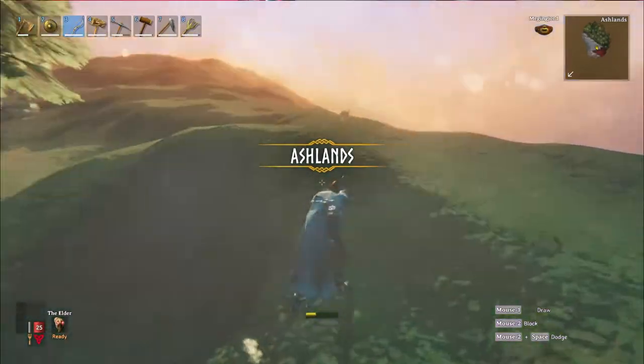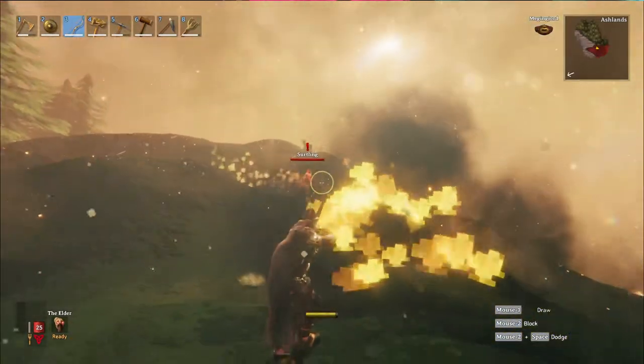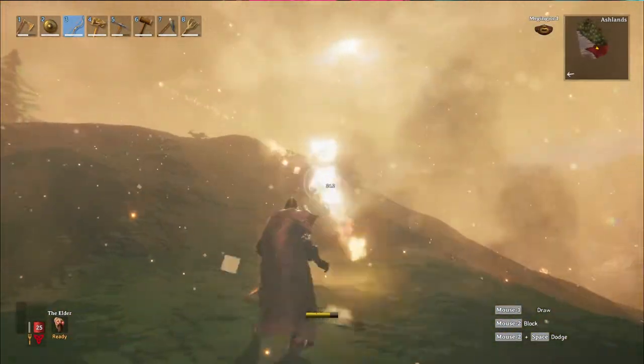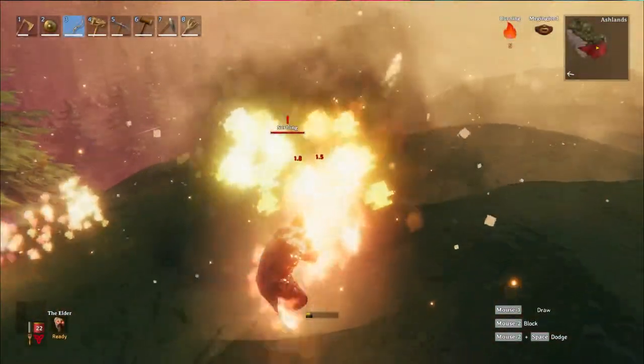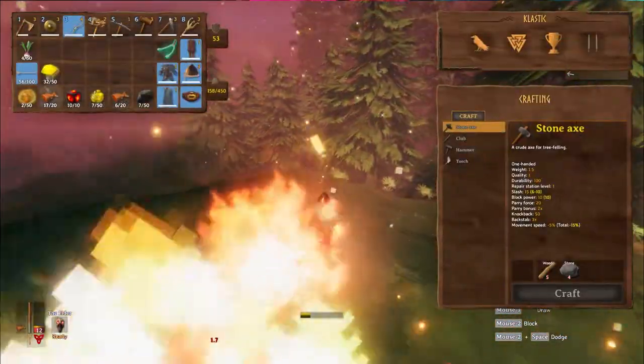You can also head to the ashlands where you can find a large number of Sirtlings. As of the current patch 0.147.3, they seem to be the only thing in this biome. I recommend having plenty of food and at least iron armor before heading there. They don't hit hard, but there's enough of them that you might get outnumbered.